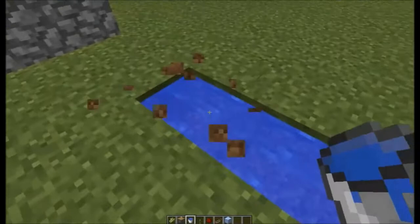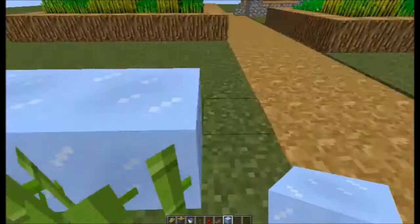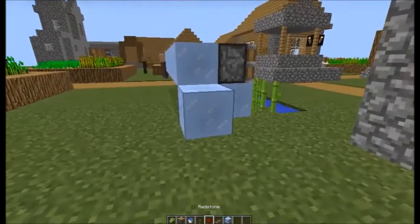Get some water and place it where you want it, okay. Then on this side put your sugar canes next to it. Then just take a block — it has to be a block higher than the sugar canes — and then put pistons.